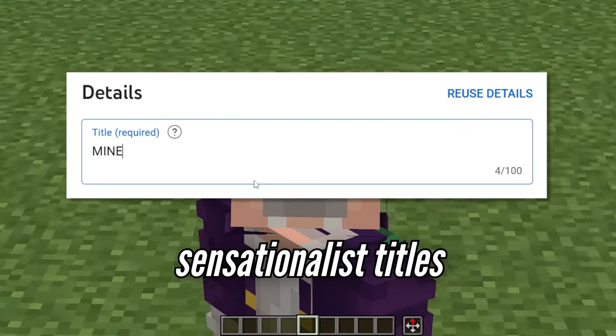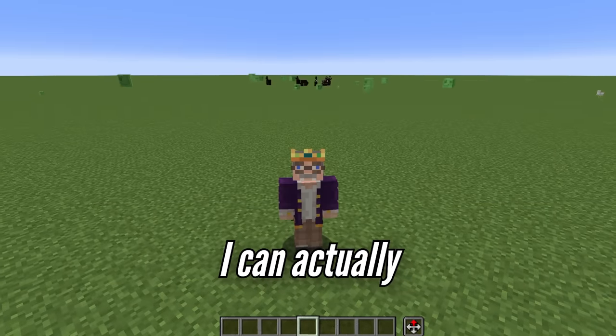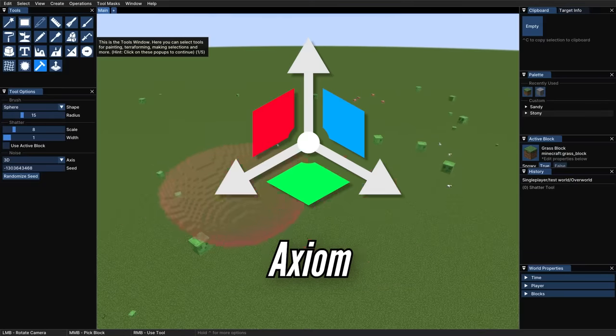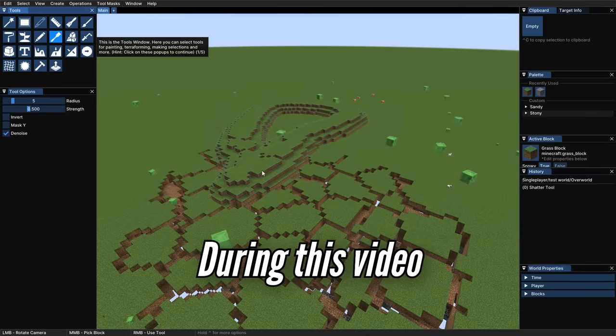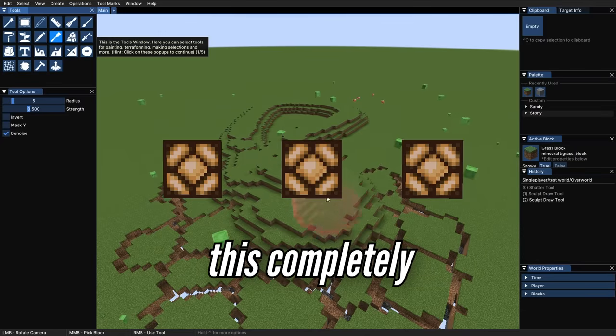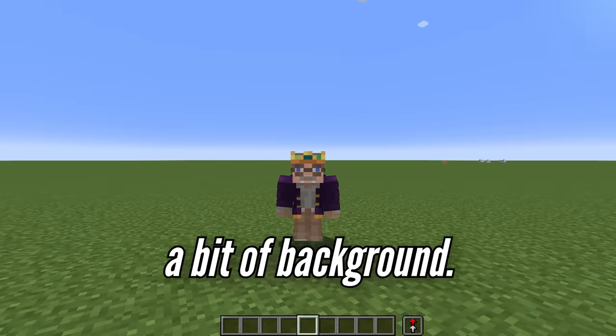Nowadays, YouTube is full of sensationalist titles like the one you just clicked on, but I'm happy to say I can actually back this one up. This mod is called Axiom, and it's about to completely revolutionize building in Minecraft. During this video, we're going to take a look at three ways this completely changes the game, and we're even going to have a quick chat with the developers. But first, a bit of background.